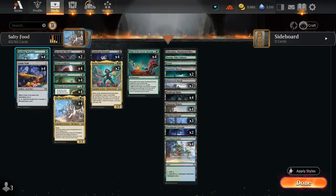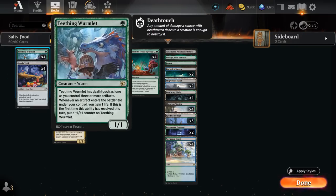At one mana we've got one of the few non-Eldraine cards. Teething Wormlet is a 1/1 saying whenever an artifact enters the battlefield under our control we gain one life, and if it's the first time this ability resolved this turn we can put a +1/+1 counter on Teething Wormlet, so it can steadily grow over time as we keep making more and more food tokens. Teething Wormlet also has deathtouch as long as we control three or more artifacts, which is often the case.